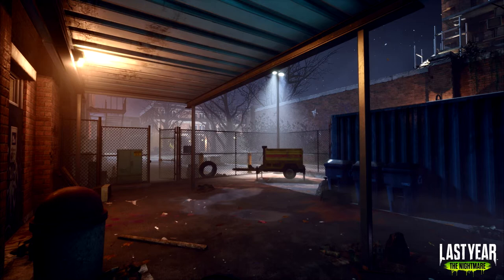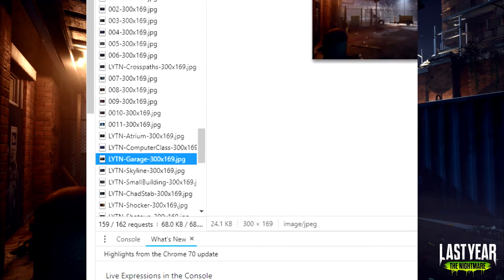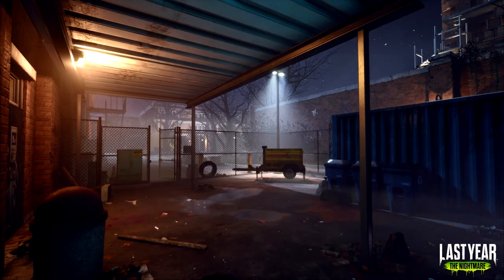I know some people are going to write it off as just promotional art and world building, but I do believe that this is where the new maps will be taking place, at least one of them. According to the file names on the website, this would be the garage. Outside of that, there's not much to go on other than the gate, which leads to another area, and we can see the container like we saw inside the school, where you can probably pick up scraps for an object.